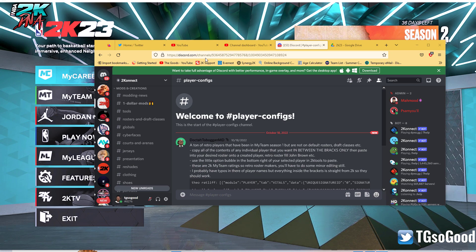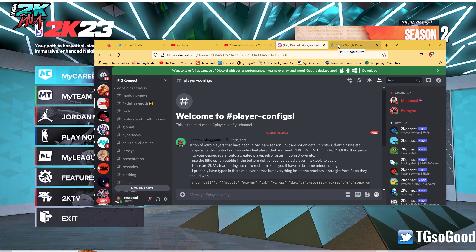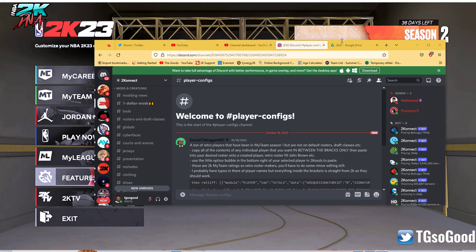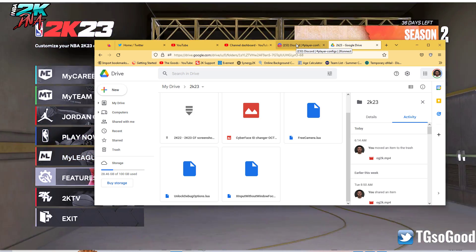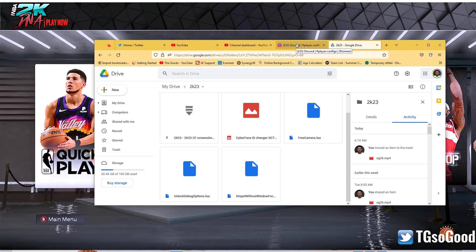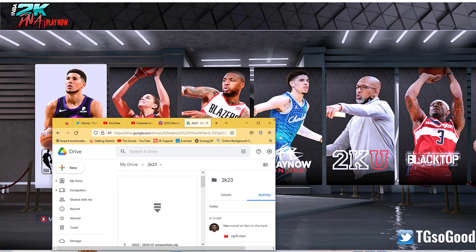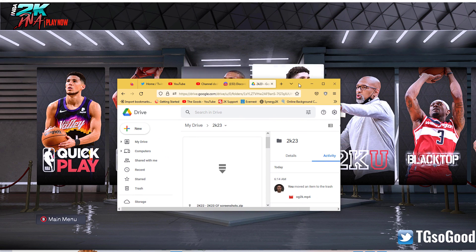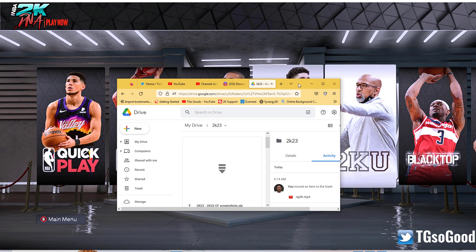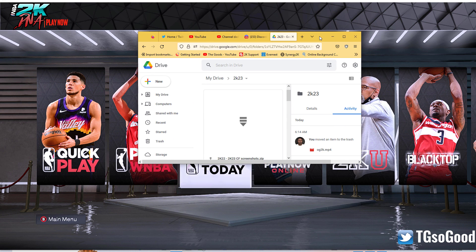Today I have three plugins or scripts for NBA 2K Hook for NBA 2K23 on PC. As you can see I'm actually on the internet but I'm still able to play the game and go through the menus. You can see me going through the menus in the background and I can pull up whatever I want, move this window wherever I want, but I can still navigate the game in the background as long as I have my Xbox controller.